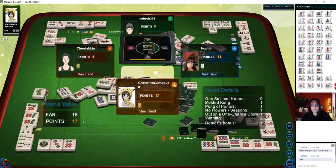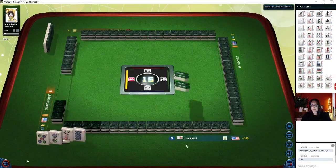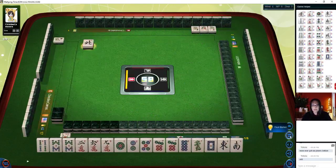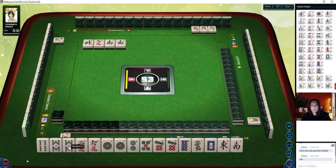If that player to the left, East, has a kong of threes, that could have been our robbing-a-kong win. We are in last place — we need a nice big win. They had one suit and honors, melded kong, pung of honors — very nice. They have more in there. Now what do we got? We have a pair of eight bams, mixed suits, three bams, three cracks, lots of dots. Let's get rid of the cracks. South wind — let's see if we can be ready to win in eight discards.